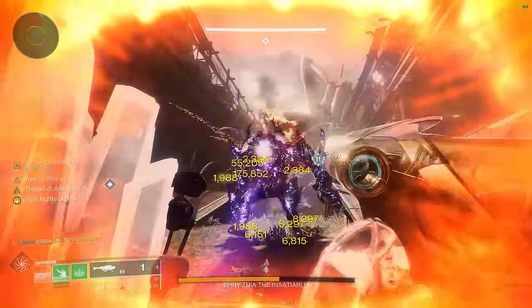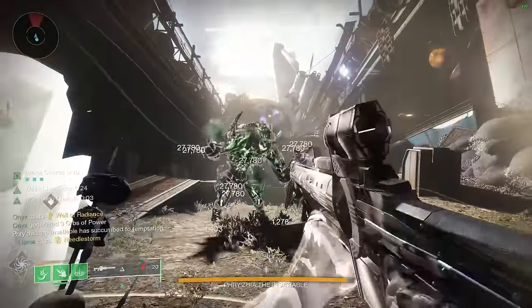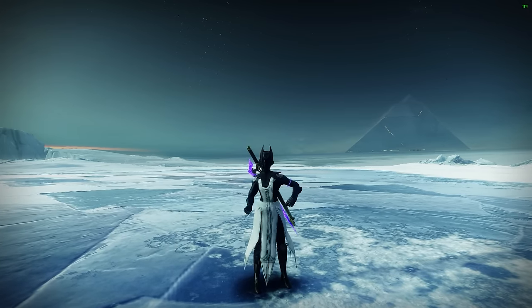Taking a look at the damage on Greg now, this rotation— No, no, no, no, Llama, that's the wrong clip. Oh— my bad, sorry about that. Taking a look at the damage on Greg with Well and Surges, no debuff by the way, we deal a massive 4.1 million damage. Just to prove nothing was edited, the full unedited rotation can be seen here.